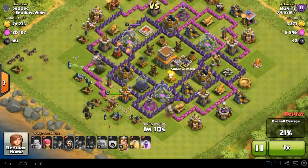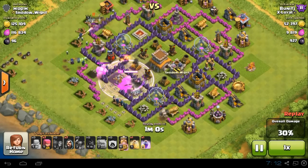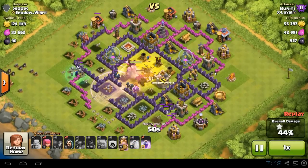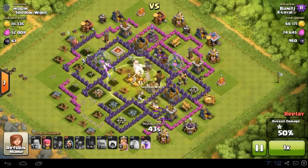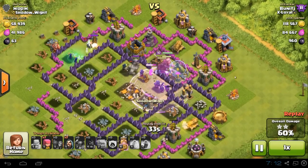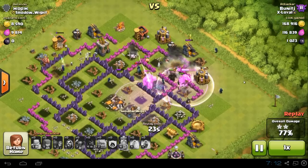We've done the funneling — step two — clearing the structures for the Pekkas. Now step three: appropriate rage and heal spells for our troops. The Pekkas are heading into the center, which is where we want them, and the golem is following to tank damage. A good heal spell in the center keeps those wizards alive so they can wreak havoc on the defenses. The Pekkas are still alive, we've got a rage on them, and we're doing complete destruction of this base working inside and out.